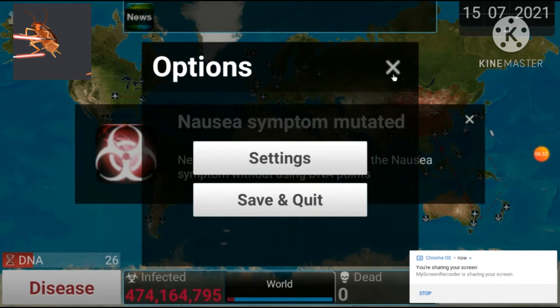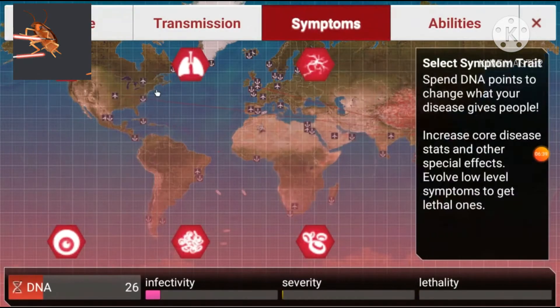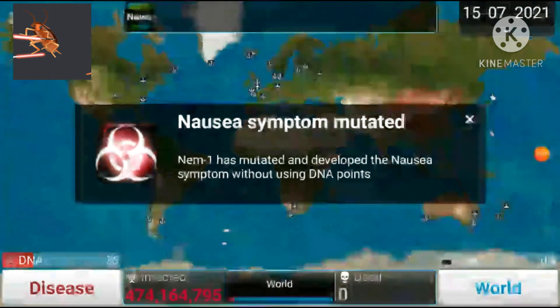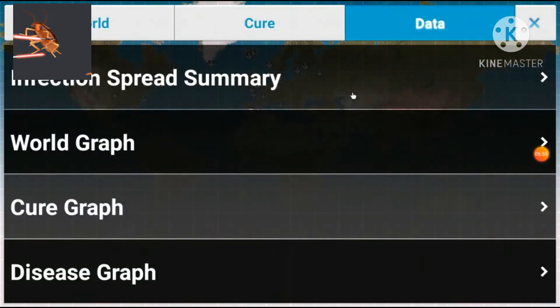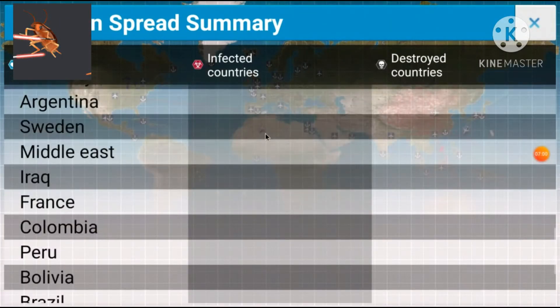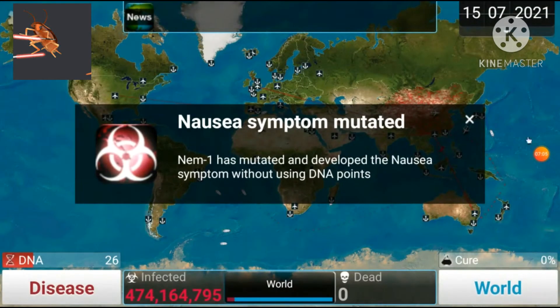Quick thing — we had the nausea symptom mutate. I already devolved it. If you have anything to do with vomiting or diarrhea in symptoms, it makes it easier for them to find a cure, plus it's a symptom, so devolve it immediately. Never let that happen. We've got a lot more of the world infected now — our infected countries went up in literally about two minutes. Remember: stay saving until 50 DNA points.